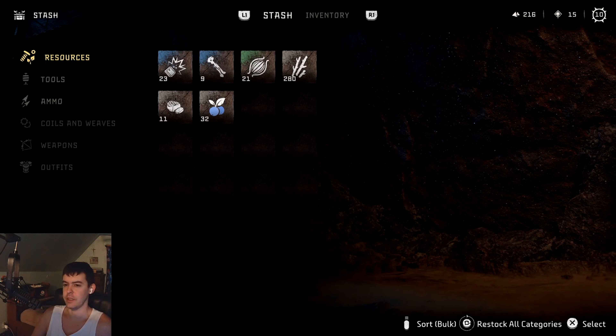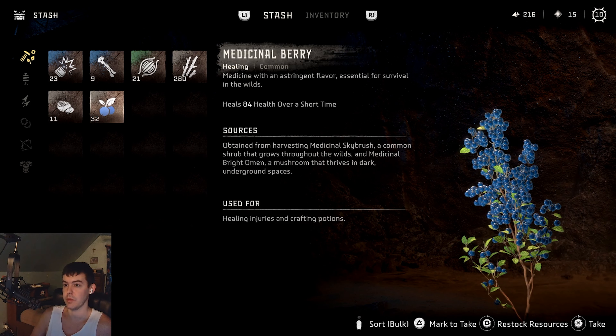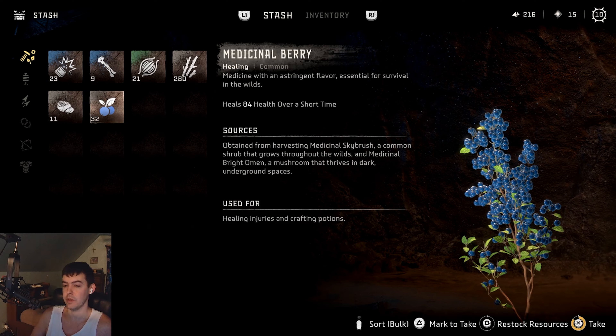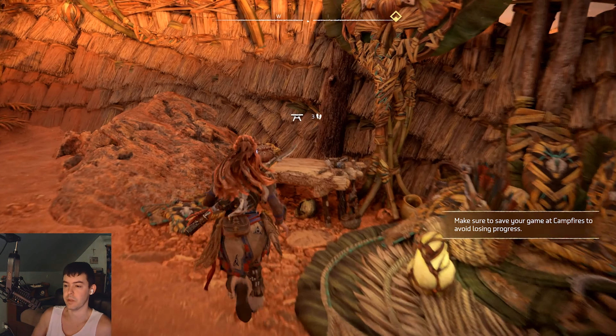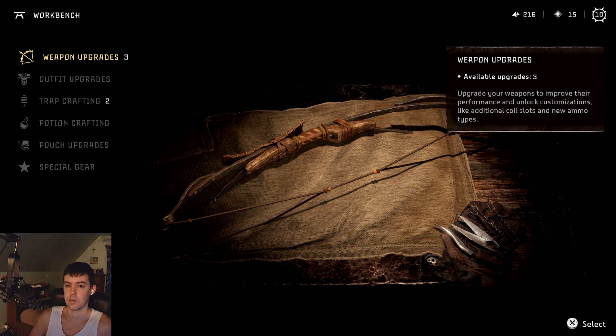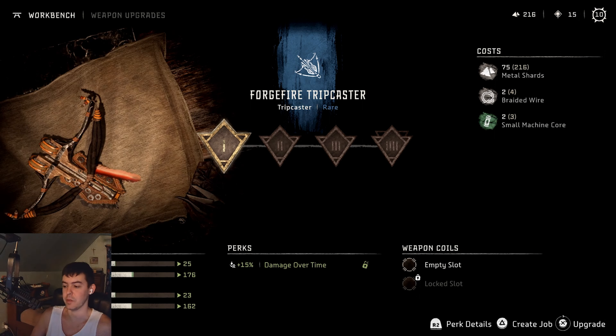I had like 90 sushi pieces, it was so nice. This is in my stash and not even in my inventory — look how many medicinal berries I have. So many extras. There's an upgrade workbench too. Let's do some weapon upgrades — I'm gonna upgrade my forge fire and trip caster.